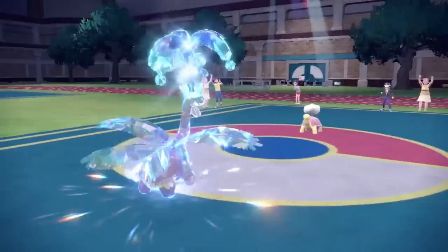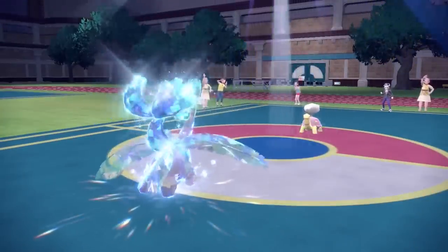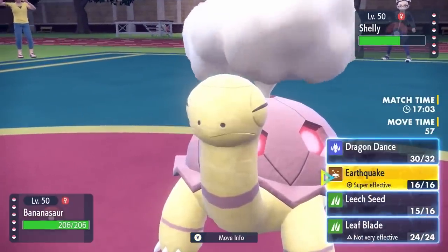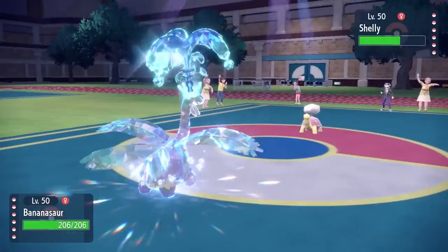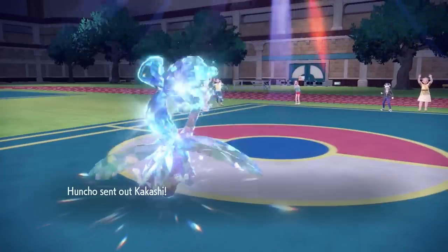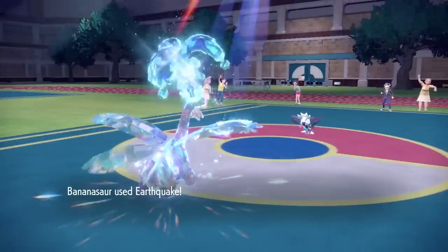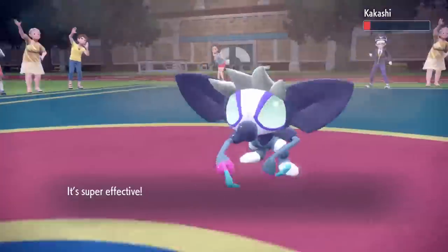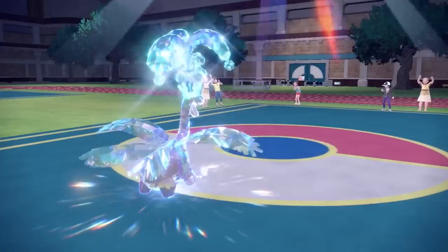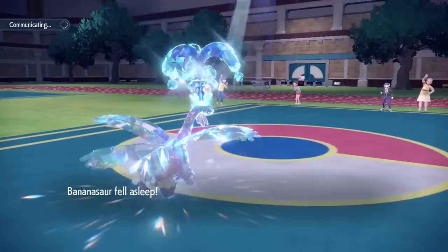Unfortunately, this Torkoal carries the Yawn, which puts me in an extremely annoying situation because I'm set up super nice. I don't have a lot that wants to switch into the Torkoal. I decide to go for the Earthquake regardless, and they end up switching into the Grafaii, which to my surprise gets absolutely destroyed by the Earthquake. The plus-one Tropius hasn't OHKO'd a lot of things in his life, but it's good to see that happen. Unfortunately, I do now fall asleep — but maybe there's a shot I can outlive whatever they have as their answer for Tropius.